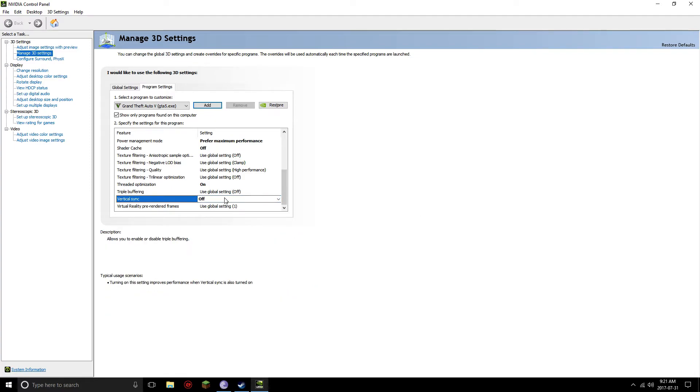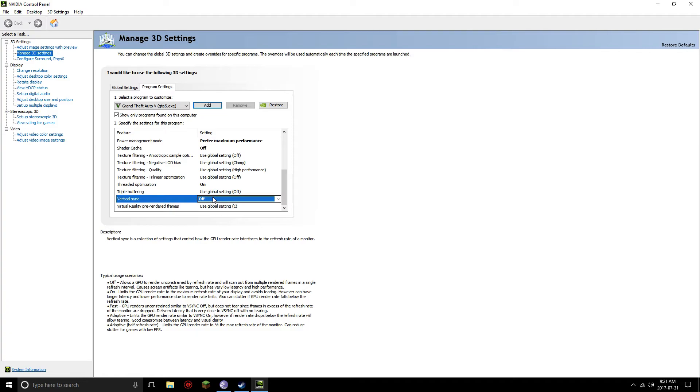Vertical Sync is your choice — it works differently for each computer; it's kind of randomized. If you get into a game, turn on Vsync, and you're getting better FPS with it on than off, then keep it on. But if Vsync is giving you problems with your frame rate or screen sync, just turn it off. I kept mine off just to keep it simple.